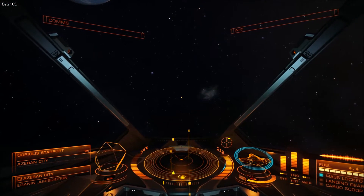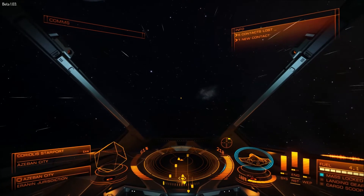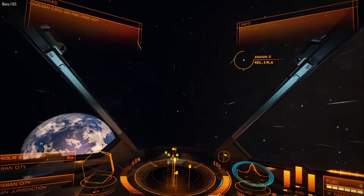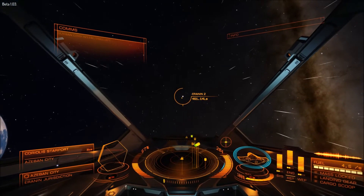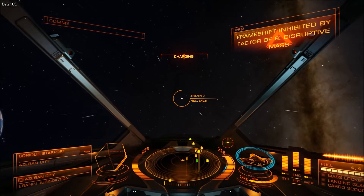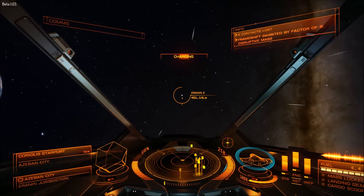Another thing I like about this ship, the Eagle, is that it's fast - extremely fast. If you need to get out of dodge quickly, you can do that. There's Aranen. Anytime you're close to a space station or a large mass, you're going to be inhibited by a certain factor before you can get to Super Cruise.